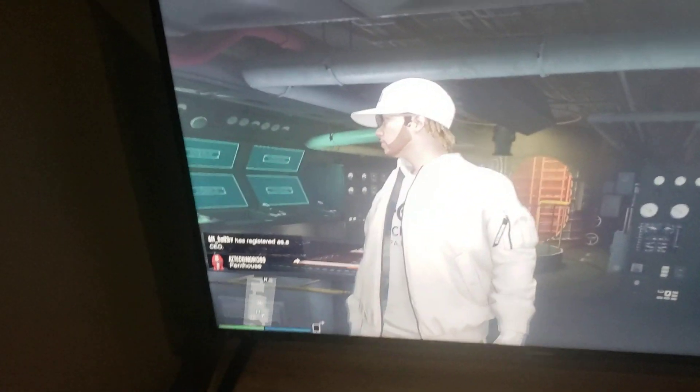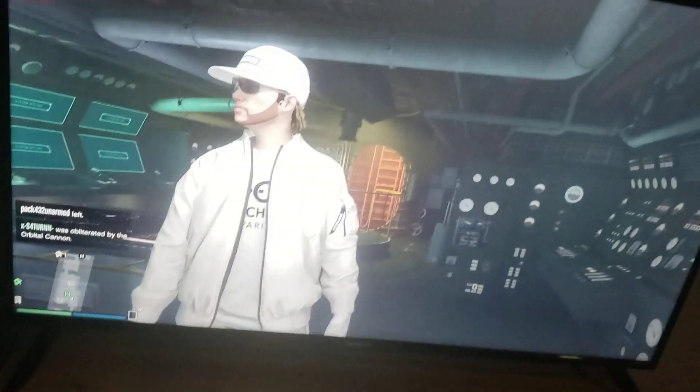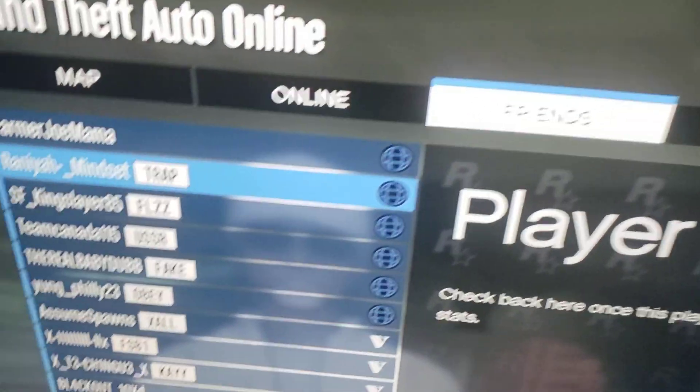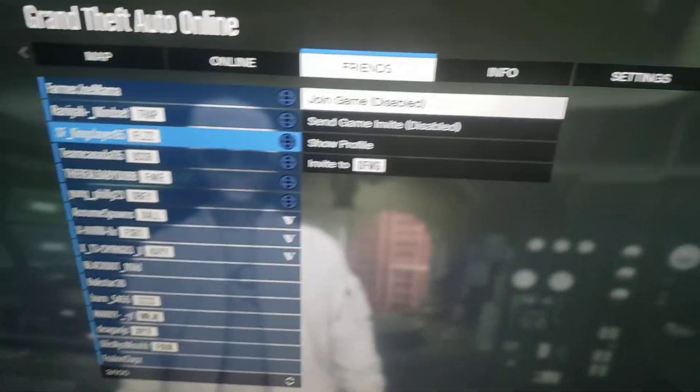Basically since this new update in GTA, there's been problems joining your friends' session, and in this video I'm gonna teach you all how to fix that. So first things first, we're starting right now. Go to your friends, push options, go to friends, and as you guys can see there's like this globe thing, and then you go to their name. It says player info and then you click X on it, and you can't join their game. You also can't send them an invite because it's disabled, as you can see here. So altogether you cannot play with your friends, and that sucks.